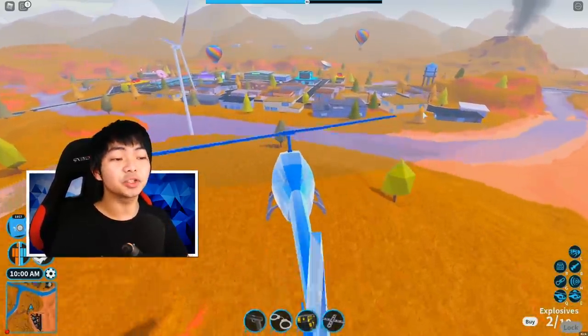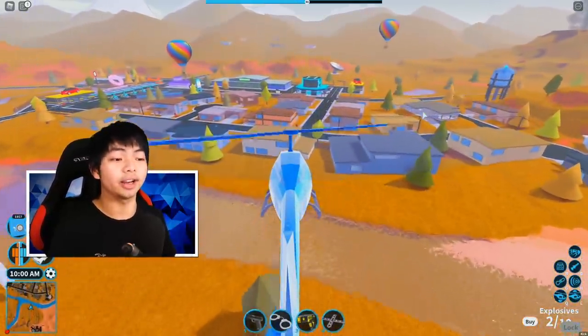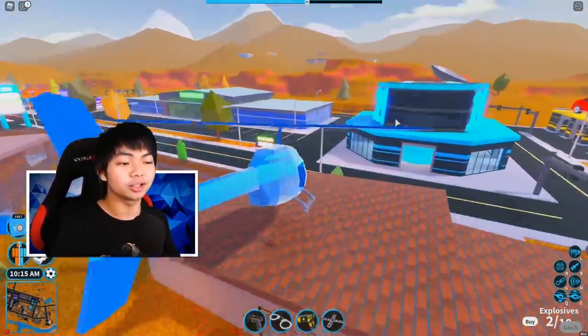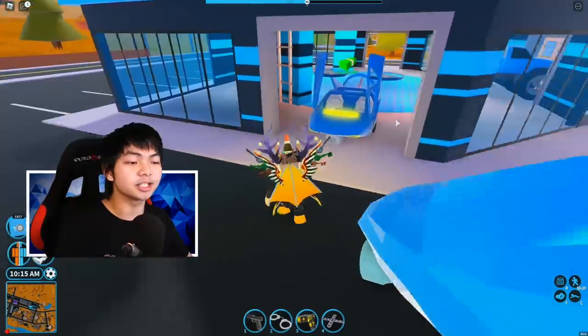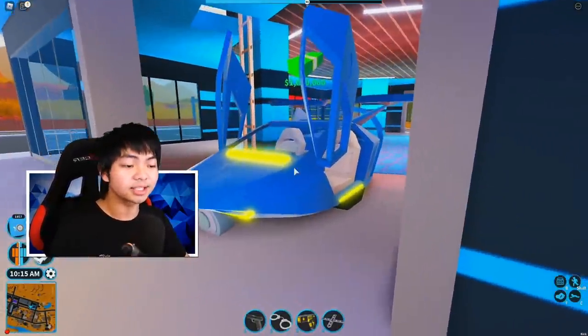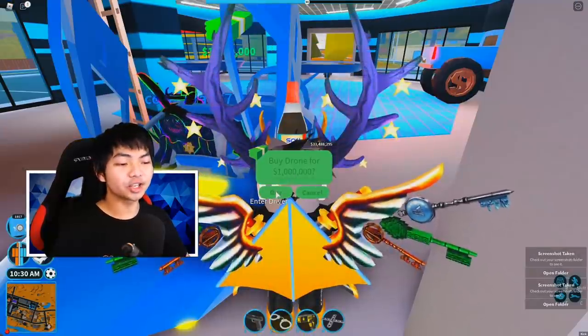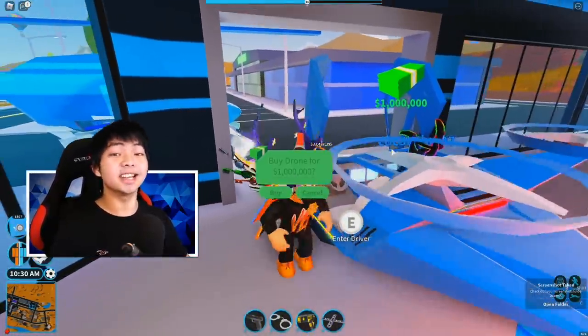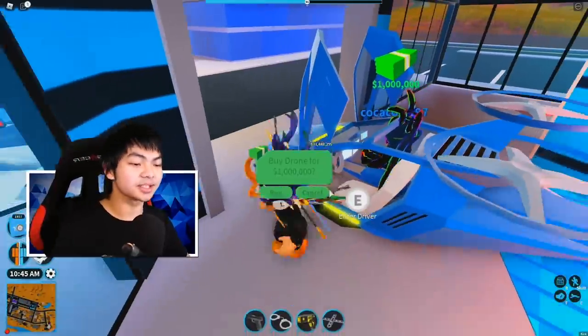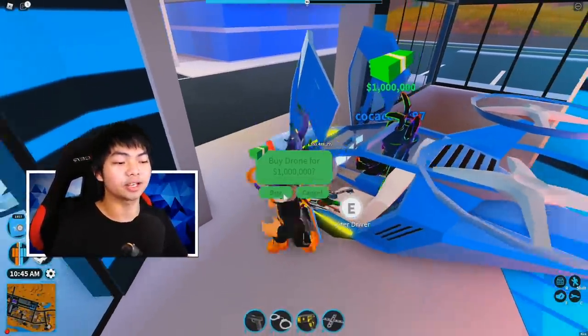First thing first, we have to go ahead and check out the John. This John right here is located in the million dollar store. This is the place that you're going to go ahead and get the John — it's gonna cost a million dollars inside Roblox Jailbreak. Let's go ahead and actually buy this. I buy the John for 1 million dollars inside of the game, and this is gonna be a one-time purchase, so you don't have to actually buy this anymore.